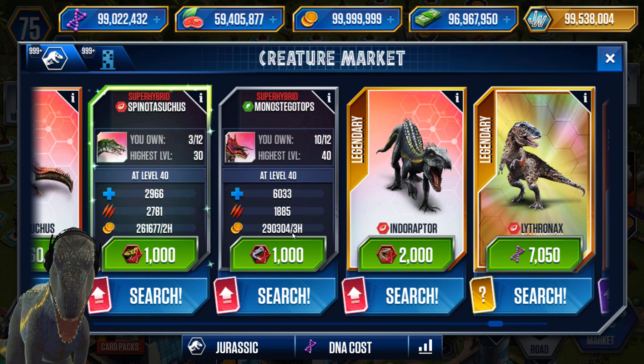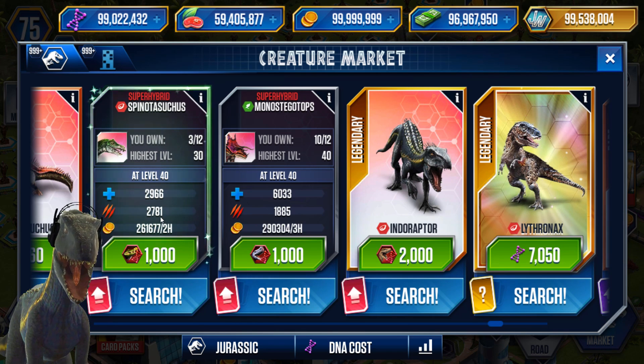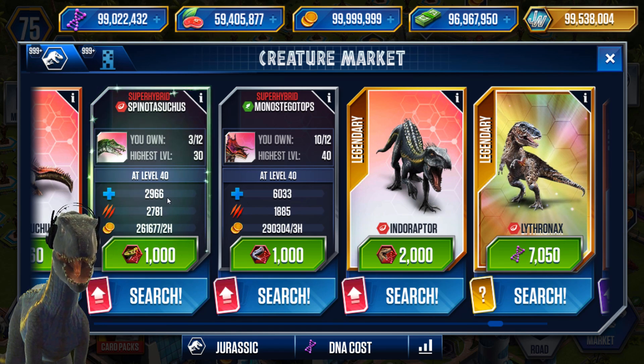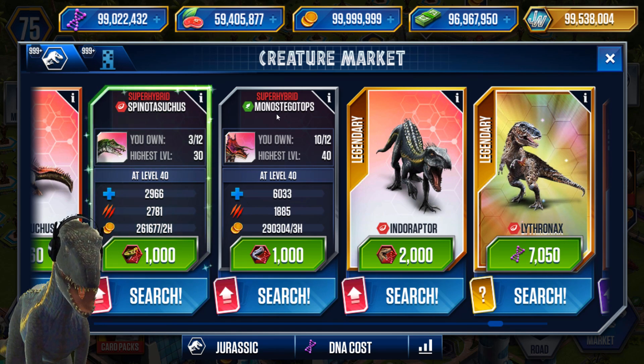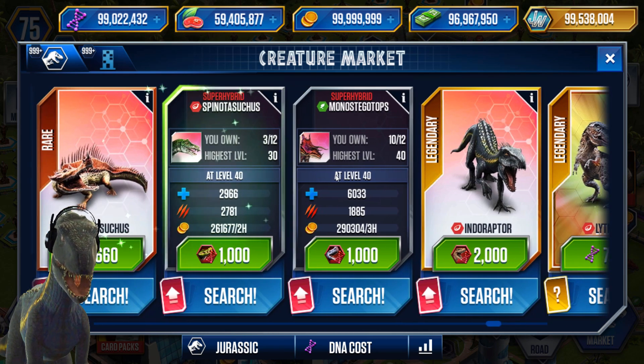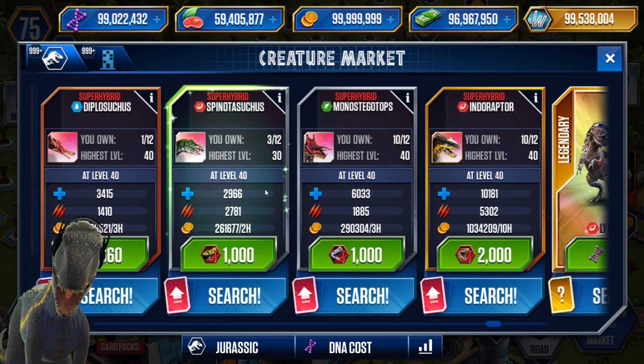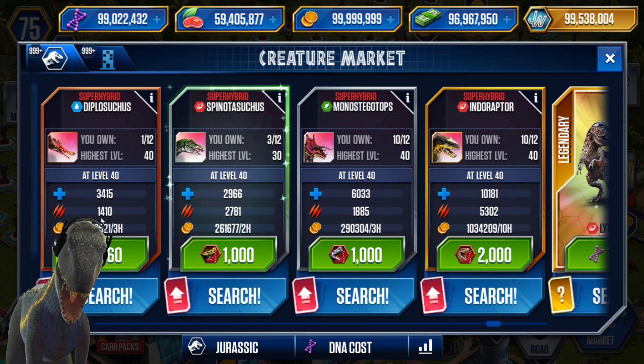Monostegatops is going to produce more coin but in one extra hour, and has less attack - about 1k less attack at level 40 - but it has almost 200% more health than Spinotasuchus. Interestingly, even Diplosuchus, the rare super hybrid, has more health, but Spinotasuchus has twice the attack. Indoraptor of course has way more attack overall.